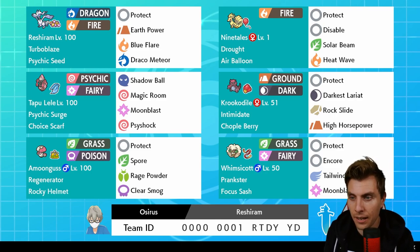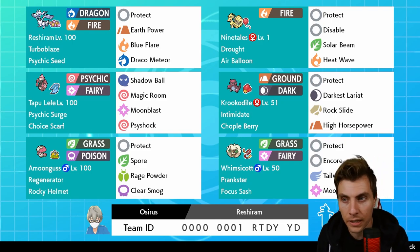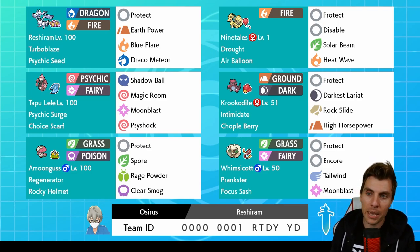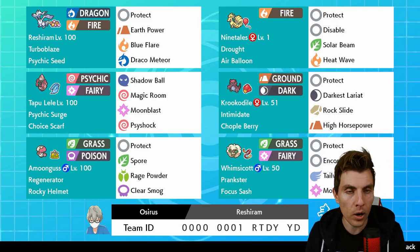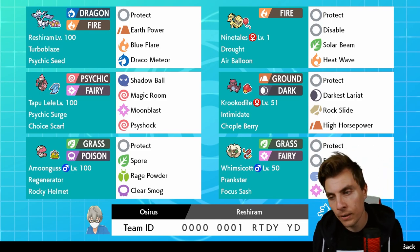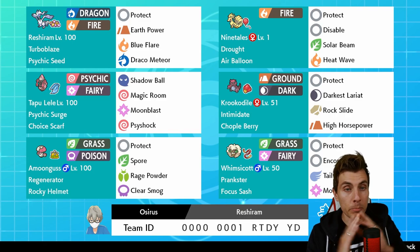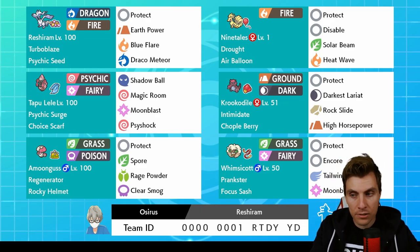We didn't really get to see much of Whimsicott today. Like I said, it would have been nice to have the Chlorophyll ability — if you adapt this team for yourself, maybe look at that, because Chlorophyll doesn't conflict with the Psychic Terrain from Tapu Lele. In hindsight for that last game, Whimsicott might have been better than Tapu Lele — we could have used Encore rather than getting punished by the one-turn wake up. But swings and roundabouts. Thank you so much for tuning in, hope you've enjoyed today's episode. Take care of yourselves and until next time, bye!